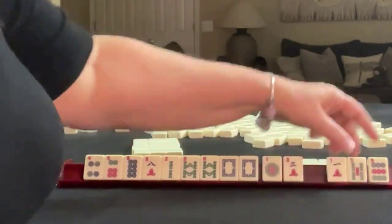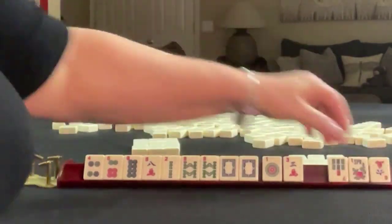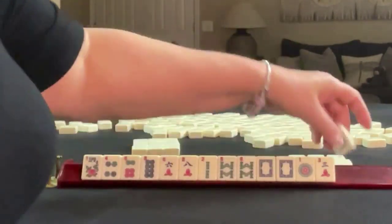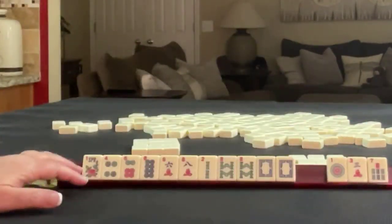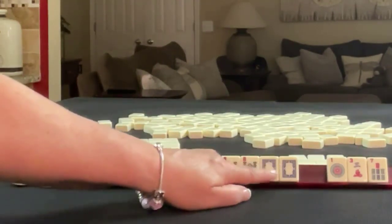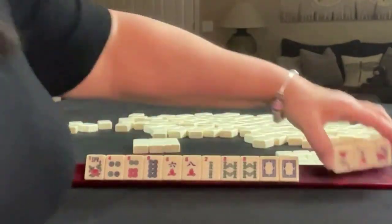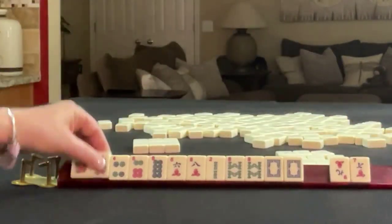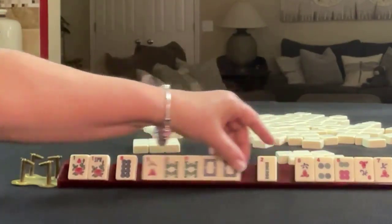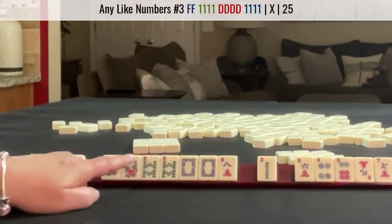Let's see — let's pass one of each suit. Flower and a 6. Looks like 2, 4, 6, 8 or like numbers with 8s. Maybe 8-crack, 8-bam, flower and dragon. That's another multiple. So I would focus on 8s — probably like numbers with 8s and dragons.